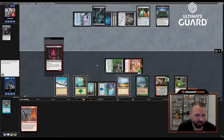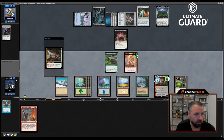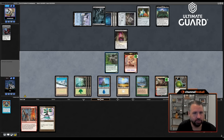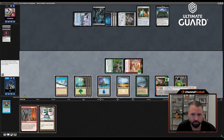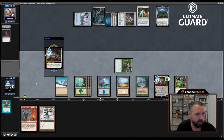Right now I can plus-three, pump this, attack, you block that and go to three. Let's see what I draw — oh, Zurnorb! I'm going to attack with these two, and you have to block the Boo otherwise you die. Okay, go to six. Minus-two, sack Boo, nug you — there's a decent chance I can win this turn.